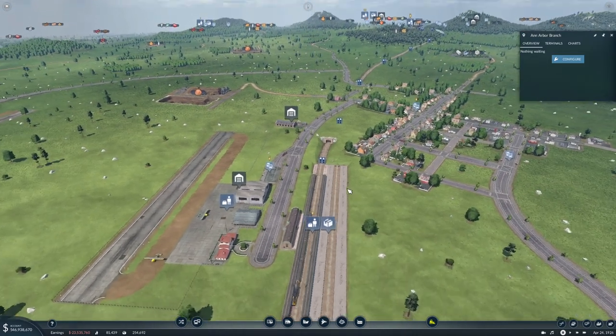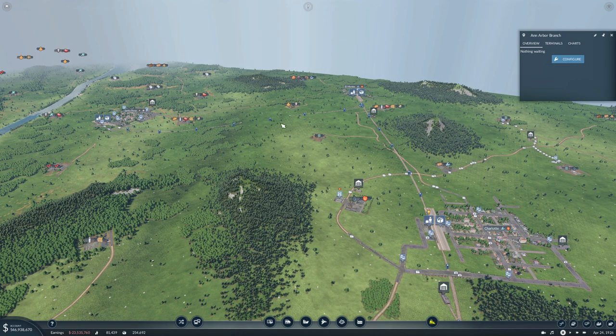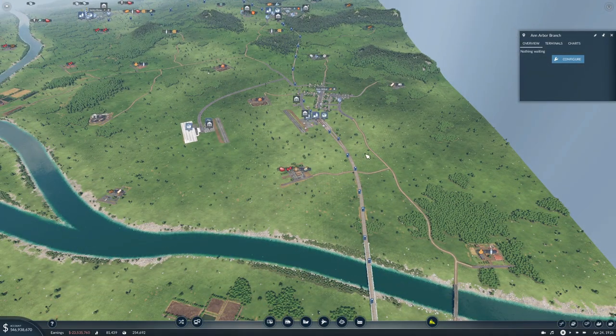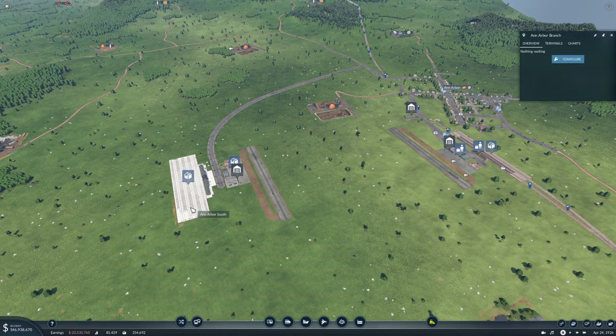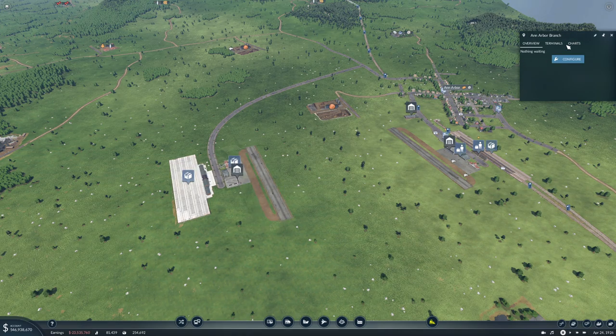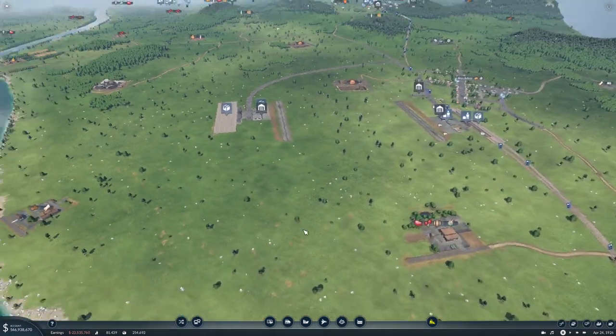So today we are going to continue to hook up Charlotte and probably El Monte with the cargo line. We're also going to try and hook up our Ann Arbor South station, which we're going to rename to Ann Arbor Cargo Terminal, and over here we'll call it Ann Arbor Cargo Airport.